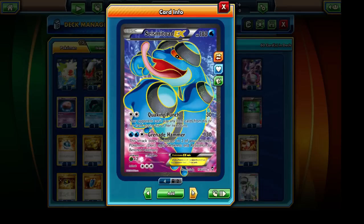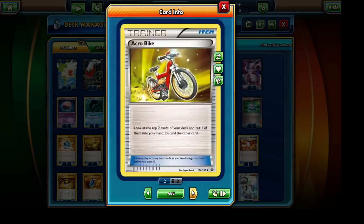Sorry — the last Pokémon is actually Seismitoad EX, which has the Quaking Punch attack. We can also potentially use the Grenade Hammer attack, so I've included some Water Energy cards. Seismitoad EX is just a very disruptive Pokémon, so we are running a single copy of it in our deck.